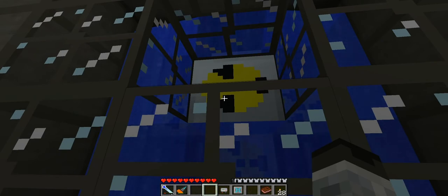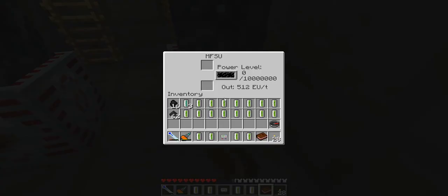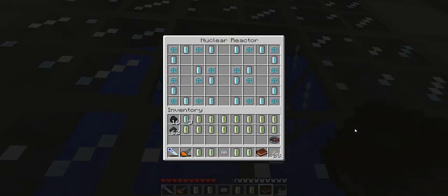Alright guys, we're back and I've set up the new reactor configuration. I put in a new MFSU so we can start at zero. Here's what the layout looks like — these are our heat dispersers and cooling cells. This is very important: this reactor is only going to last about 10 minutes. Around 600 seconds is a good time limit before the heat gets out of hand and could cause a meltdown.